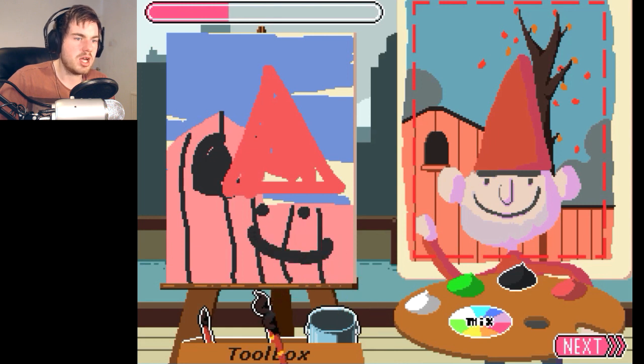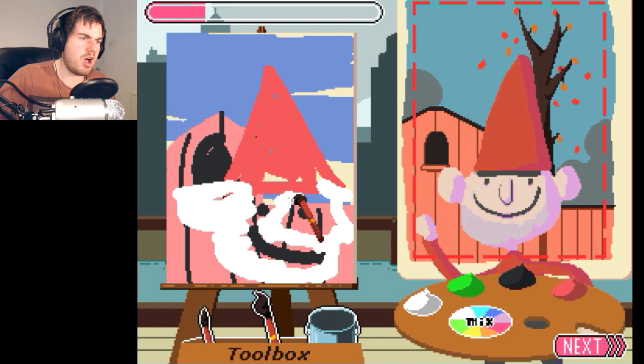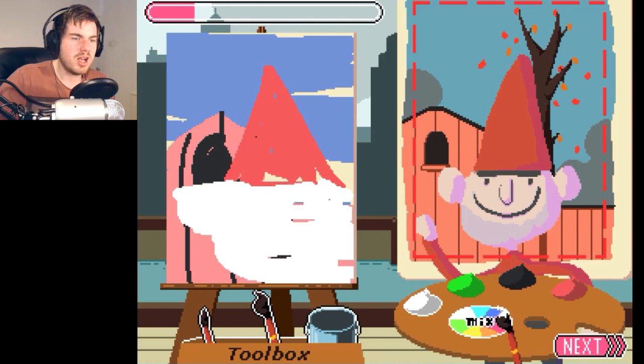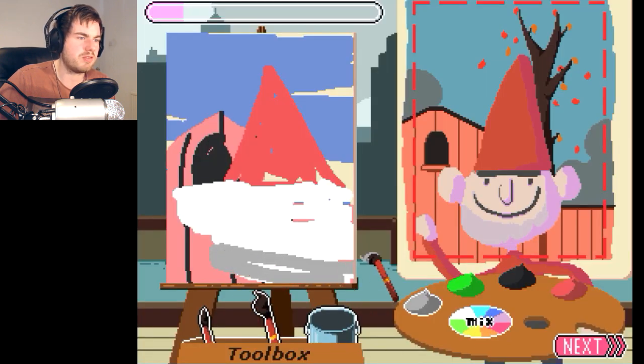And then we'll get the white one back, and then we'll do like — oh shit, I'll fuck that up. And then — Casper the friendly ghost, the friendliest ghost you've ever seen. And then I don't know if that's the right tune. And then we'll do that, and then we'll add a bit of a beard.